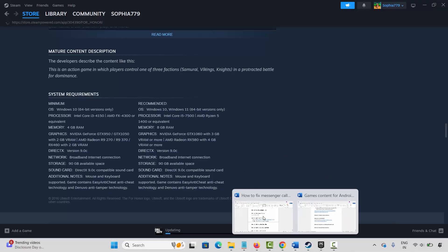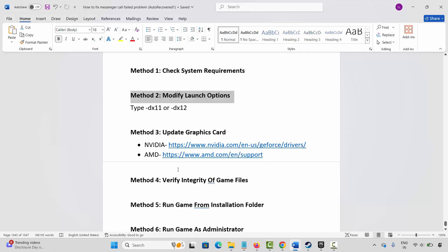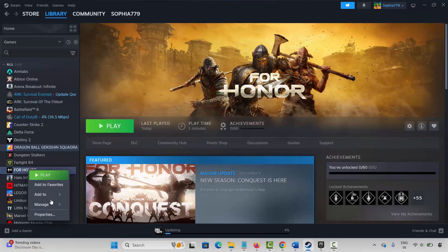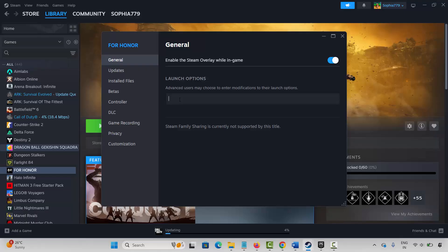The next method is to modify launch options. Go to Steam, under the Library section select your game, right-click on it, and click on Properties. Now click on General. Under Launch Options, type -dx11 and then launch the game and check whether it's working. If not, come back and type -dx12 and launch the game and check whether it's working. If the issue still occurs, come back, remove the launch option, and move to the next method.